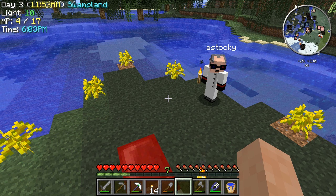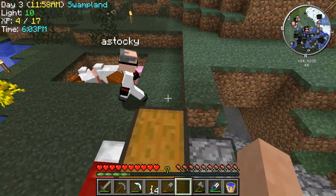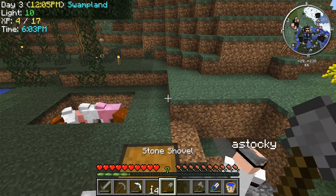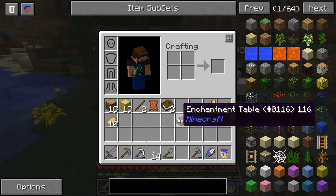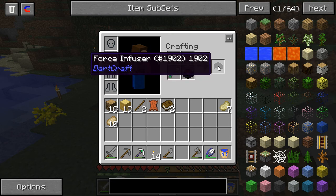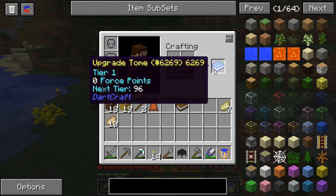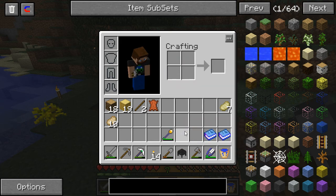Welcome back everybody to us playing a pack that has no name but has a lot of magic in it. This time we're going to do something better than mining and searching for cows. On my screen you can see I have the ability to make the Infuser. I'm going to make two upgrade tomes.